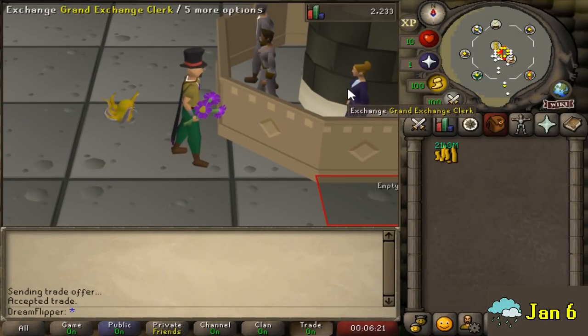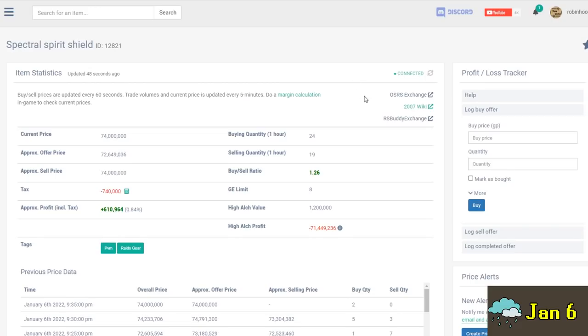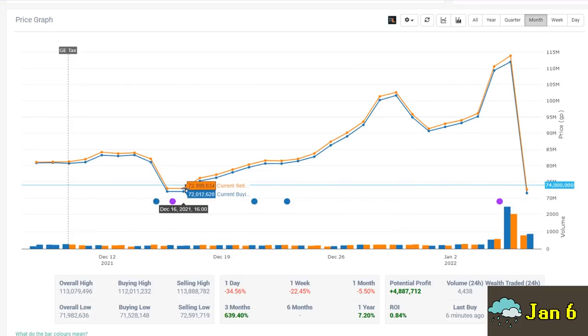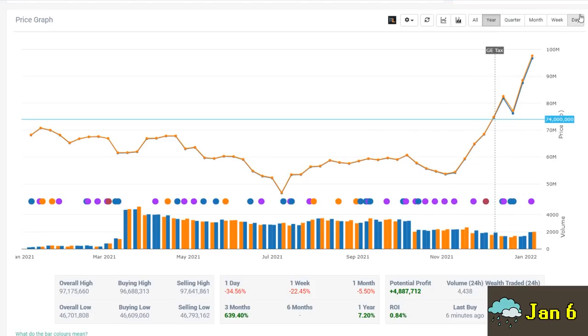Here we are at 2.14 bill, so we're very close to max cash. How exactly do we top the last episode? Well realistically, we're not going to - that was such a good opportunity. Between now and Raids 3, I'm not really sure what kind of merging opportunities there are going to be, obviously there will be some. What I'm looking at right now is actually the post-Nex crash - so many things crashed right after the Nex release, not only items that were heavily hyped up for it but also just tons of other stuff.